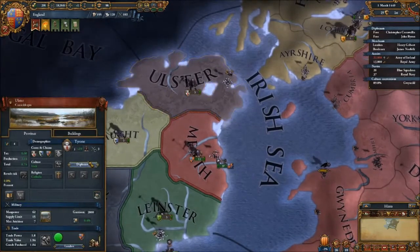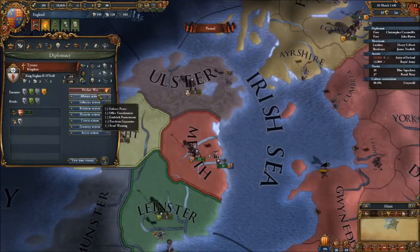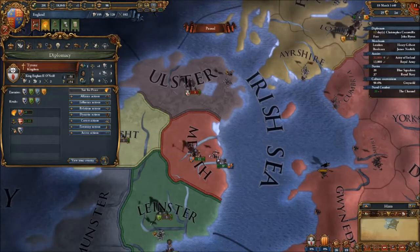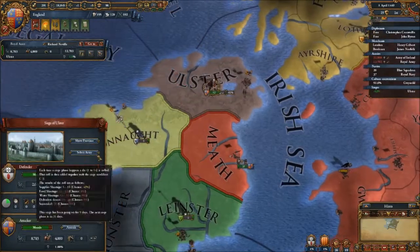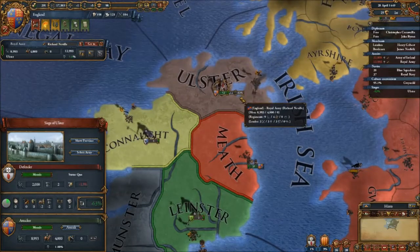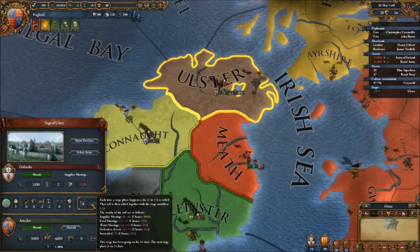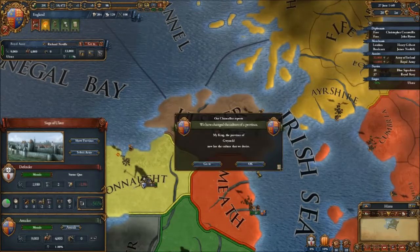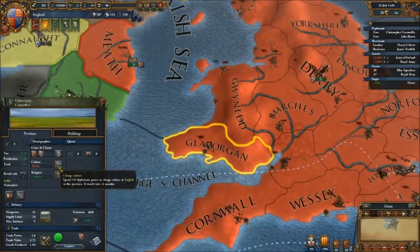These are nearly done - yes they are! Right, we're going to take out Ulster. Take Ulster. Now this little percentage here, as soon as it gets to a certain amount, maybe like 50%, depending on how good their defence is, that will be when I take it. We've changed the culture of a province. Brilliant, we're going to start changing the culture of this now.